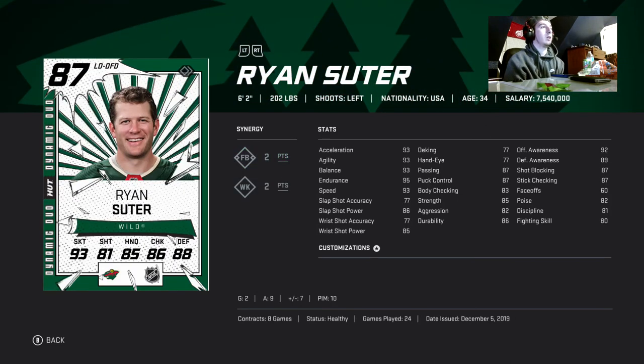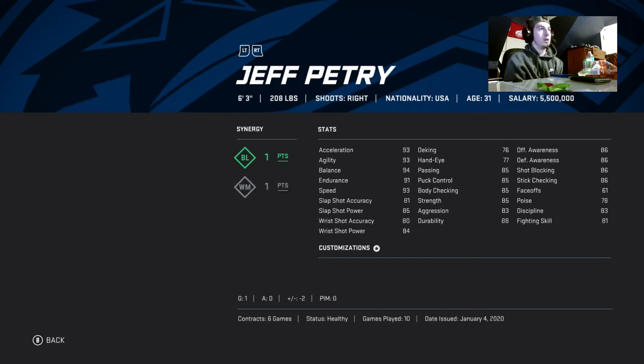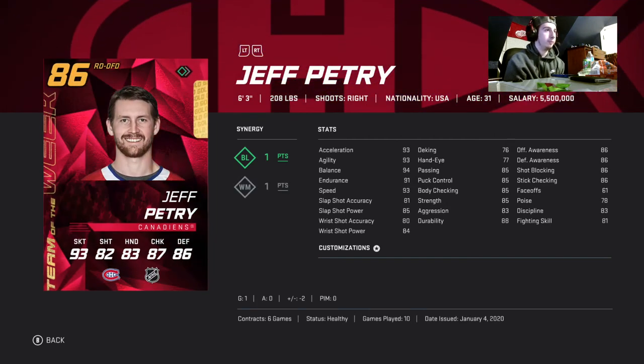Then we got Alexander Edler — solid card, he's only 17k, plus 32 in 94 games which is really really good. I need to upgrade him pretty soon, but for that price it's not beatable. Then Jeff Petrie — he is 25k and he's six foot three, keeping with the tall trend.